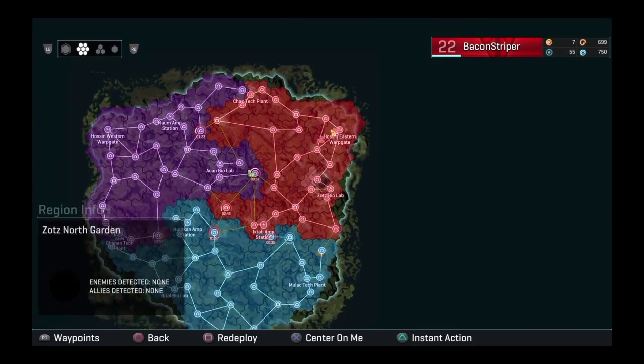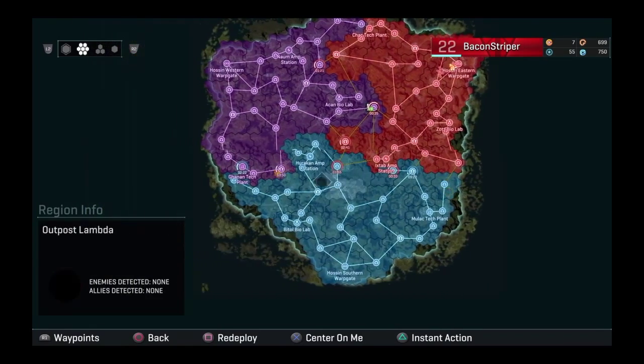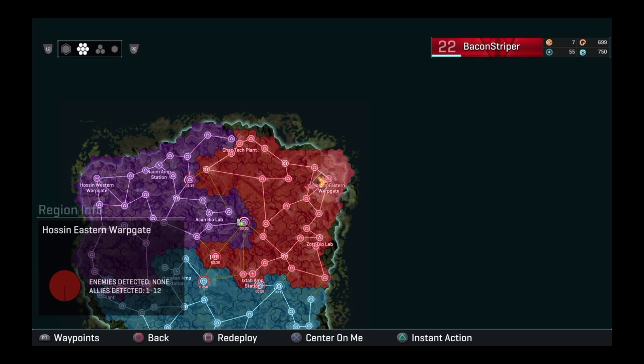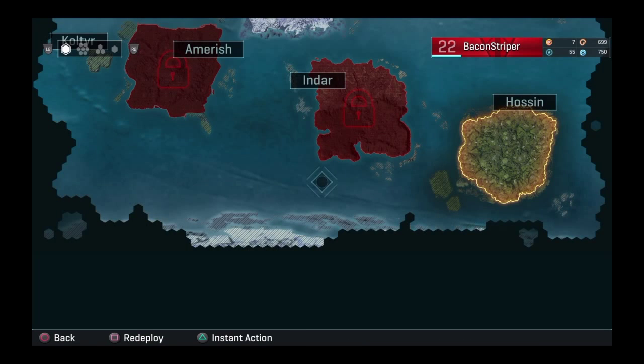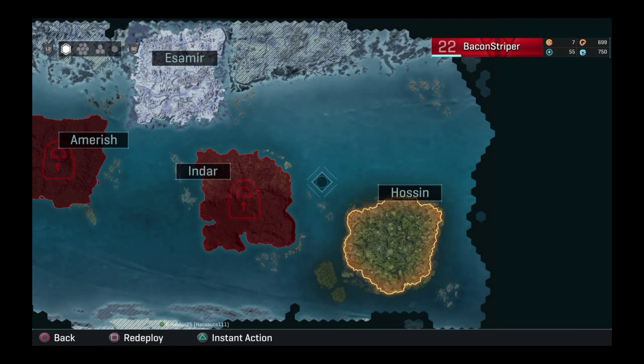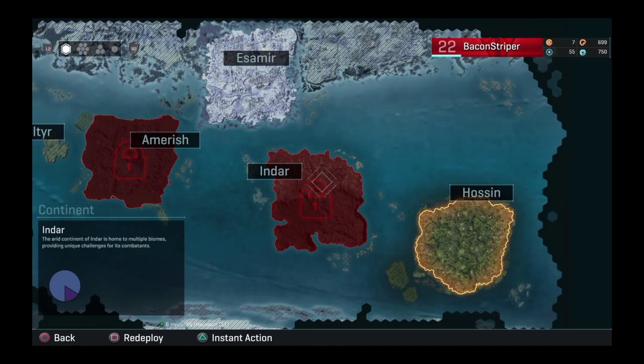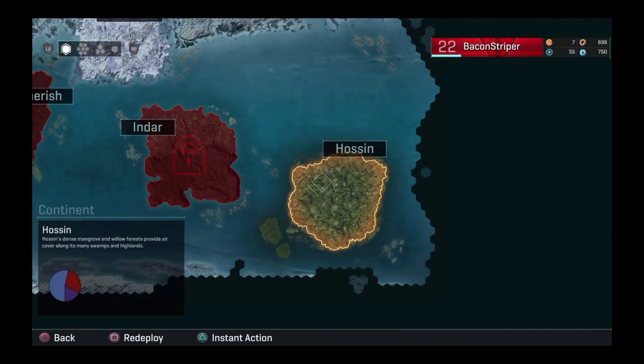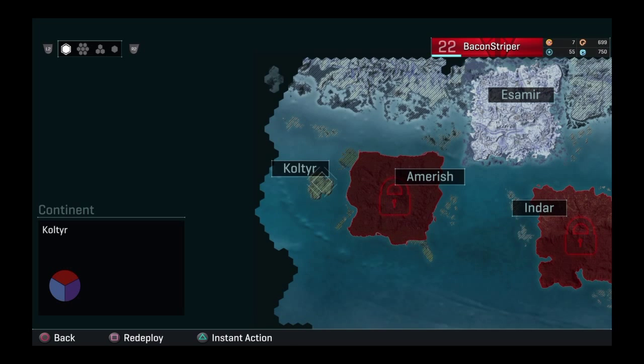Quick overview of the map — this is where you get most of your information. You can see how many people are in a battle and use instant action. At a warp gate you can go to the warp room or warp to a continent directly. There are four real continents: Amerish, Esamir, Indar, and Hossin. There's also Koltyr, but you can't go there after level 15 — it's more of a tutorial map for beginners. I prefer the bigger maps.